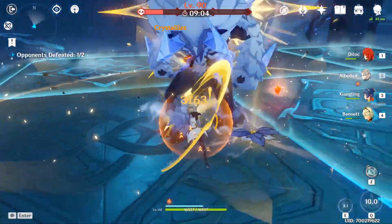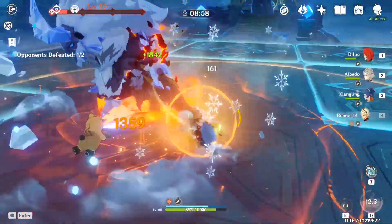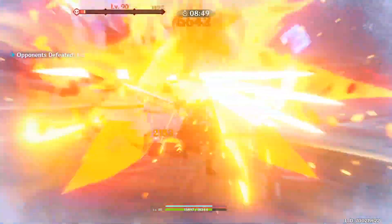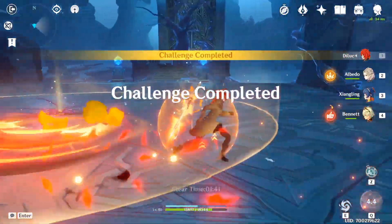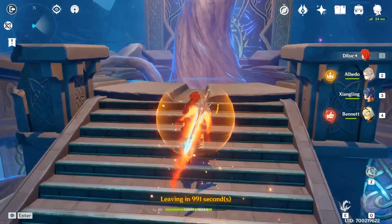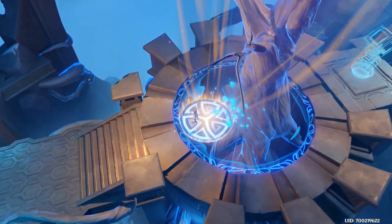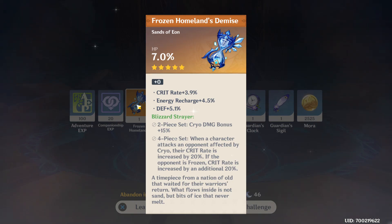Let's say you finally roll that Crit Rate helmet you've been farming for, and it also has amazing substats like Crit Rate, Crit Damage, and Attack percentage. But what's that at the end — is that Flat Defense? You can live with it. Unless you start upgrading your artifact, reach level 4, and the Flat Defense gets upgraded. You let out a slight sigh of frustration and accept what happened. You have 3 great substats that surely will be upgraded by the time you reach level 20 — but before you know it, you've maxed out the artifact and gotten upgrades on nothing but your Flat Defense stat. Of course, this is highly unlikely, but still possible.